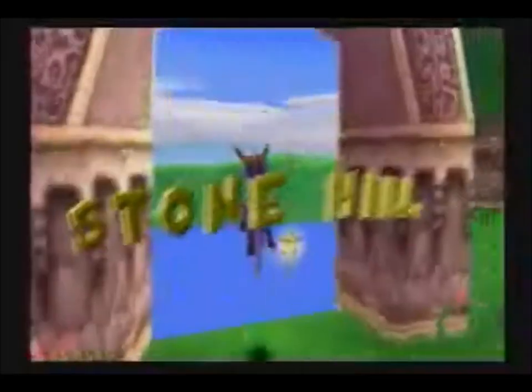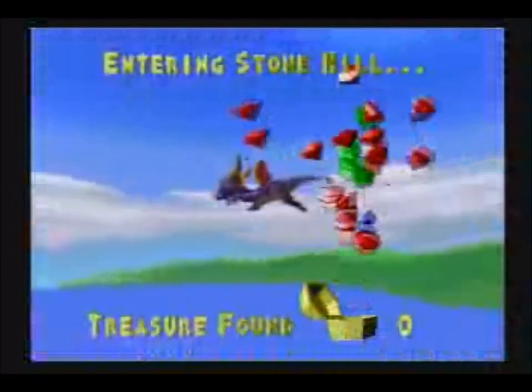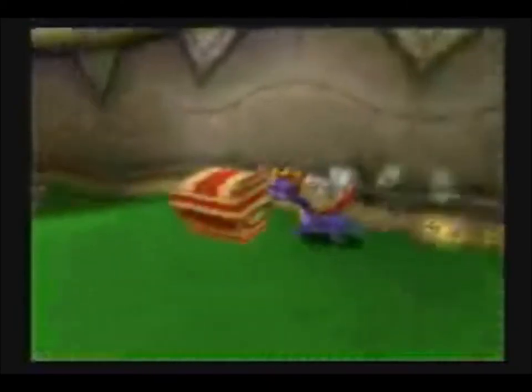Now, there are 100 gems in this world and maybe four dragons. We're going into our first sub level, which is Stonehill. It's kind of like the boring first tutorial level, but let's see — we can make it fun. You and me together. Let's do this.